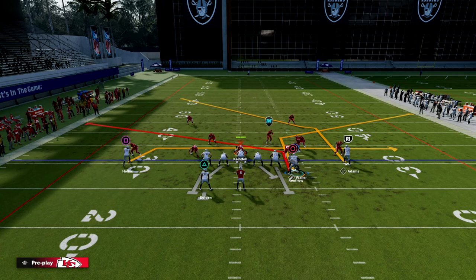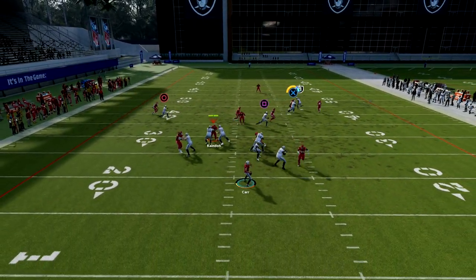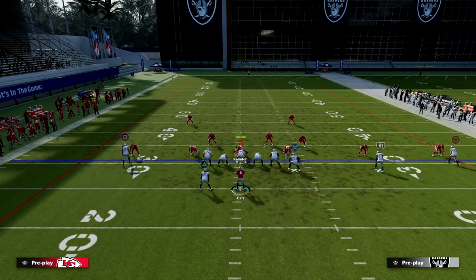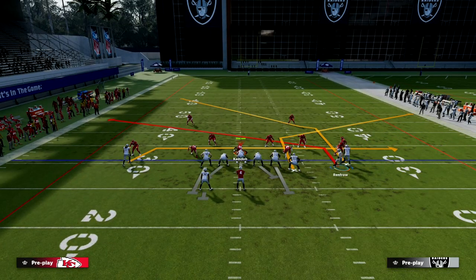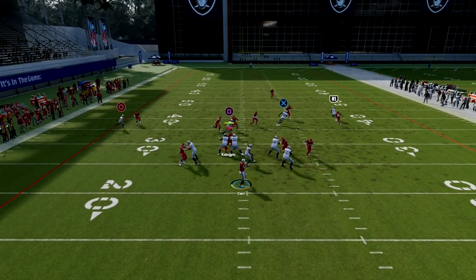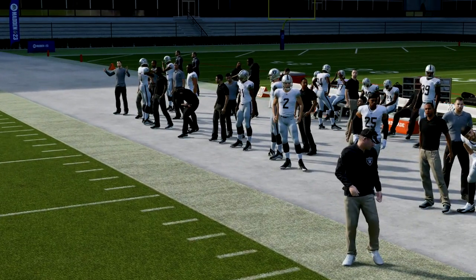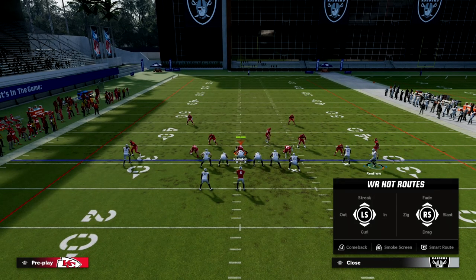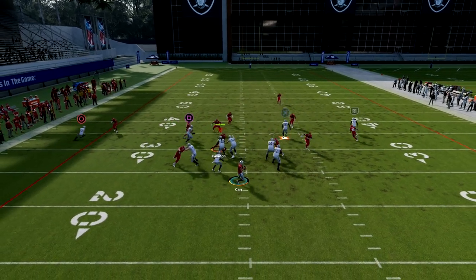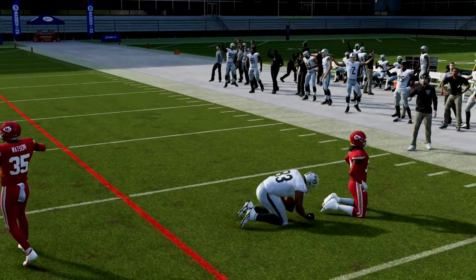Man coverage in this game can be inconsistent — they bump into each other occasionally — but by and large when he lights up we're going to free-form outside and throw the corner route. If you have Set Feet Lead, praise God, because it gives you a significant advantage on this throw. It's hard to have a tight end with both good ratings and Set Feet Lead in Regs, but the tight end is going to be there for you.